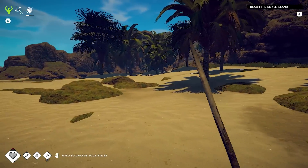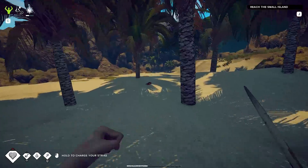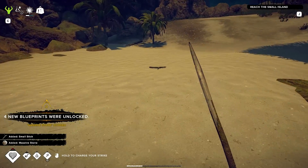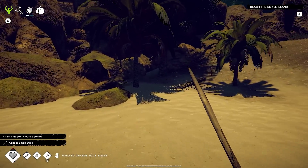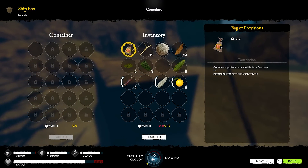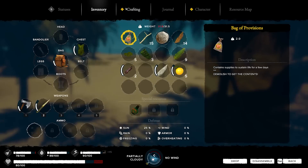Let's go this way a little bit. I don't think we can go along the water; we need to shoot up through here. Look how fast those crabs are! Let's keep picking up stuff along the way. Four new blueprints unlocked — because I got a massive stone, that's what it's called: a massive stone. I've got a bag of provisions highlighted here. Let's take a look at this crafting again.